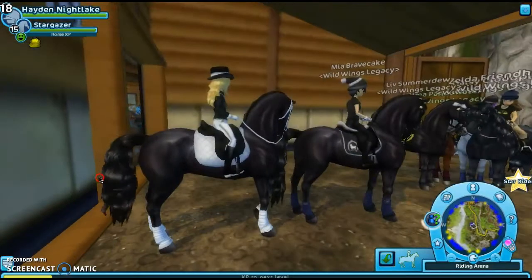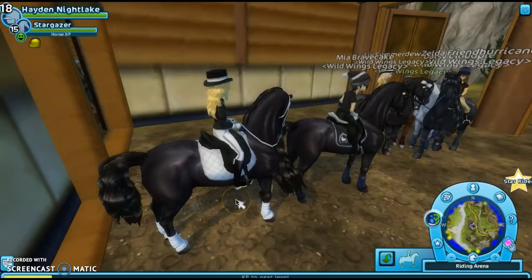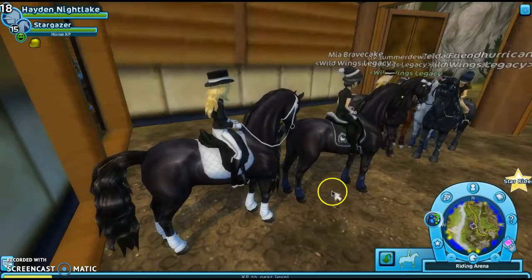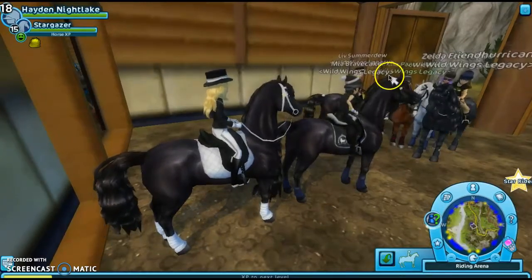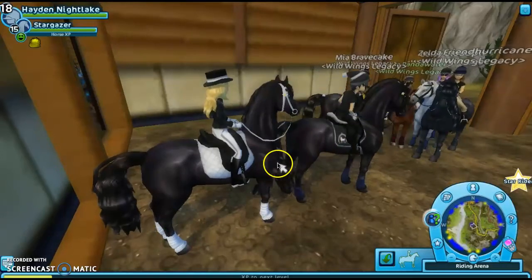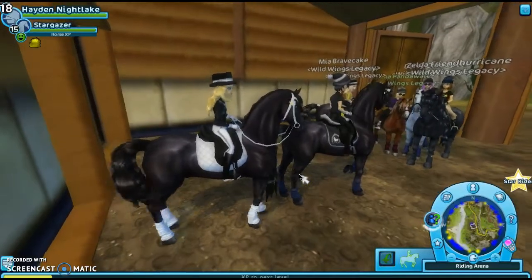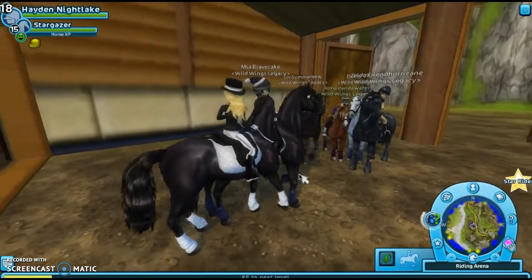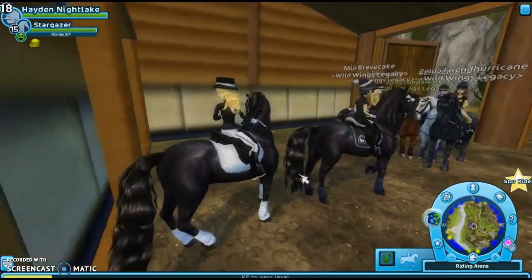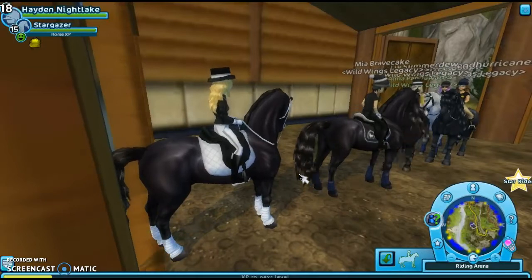Your team captain may want you to be in a specific line or order. So she might say go behind Mia Brave Cake, for example. So I have to find Mia in order to get my spot. And you want to make sure you're a good distance from the person in front of you — you don't want to be too close or too far away. It's good to have good spacing. So that is NTT.